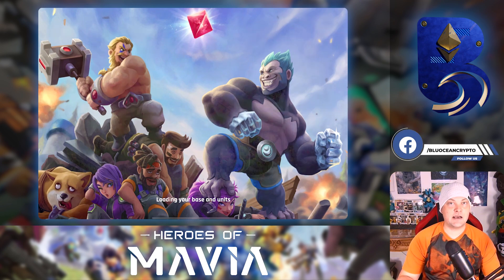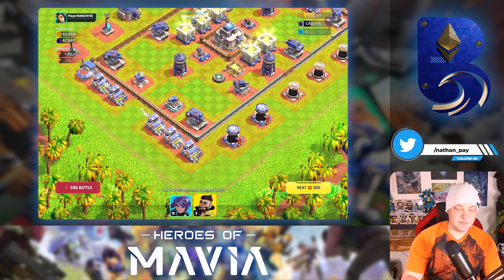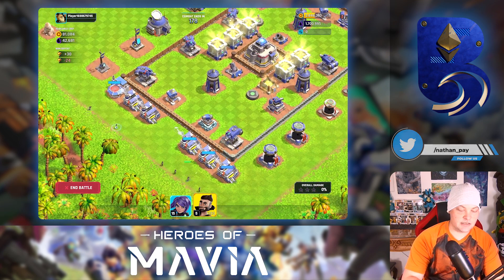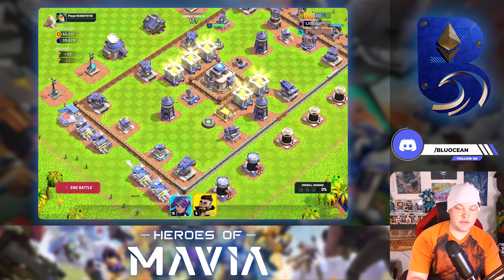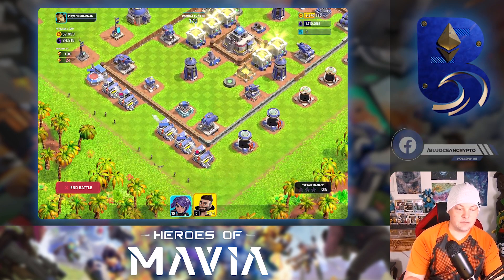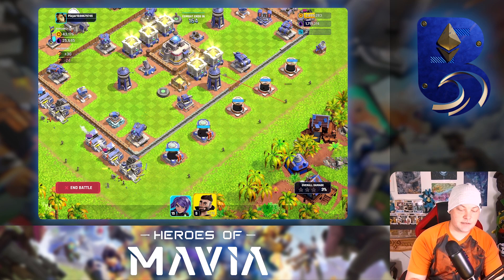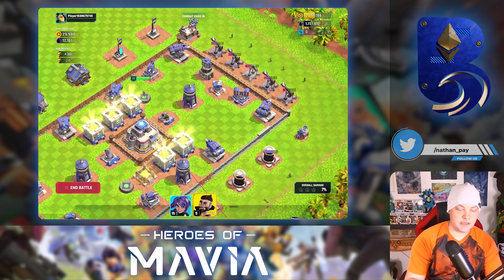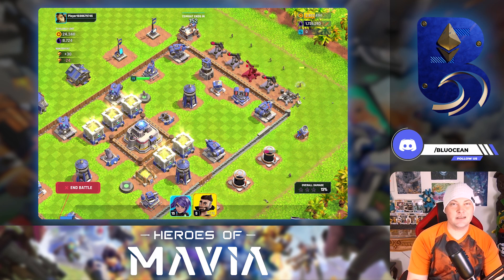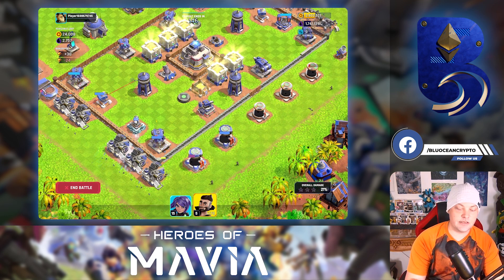I'm looking for bases that still have a decent amount of loot — usually over a hundred thousand — and it's worth doing a couple of spins for that. Sometimes you might see bases where it's kind of easy to just snag a few of the collectors, and that can be worth it. We're getting most of the loot, actually. You've got some storages that aren't well defended. We're using very little troops here. I'll still hit bases with low loot if I see that collectors and some storages are easy to attack.